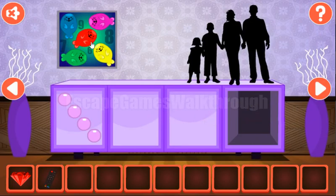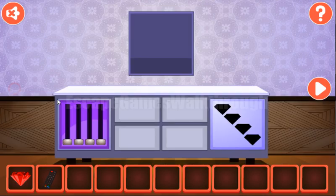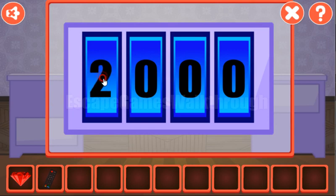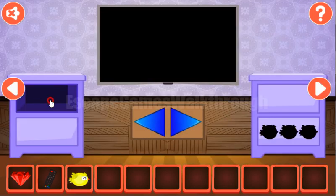The next hint is on this picture. We need to arrange these numbers from biggest to smallest. We have 8, 7, 9, 6 — so let's use it here: 8, 7, 9, and 6. We've got a bird.